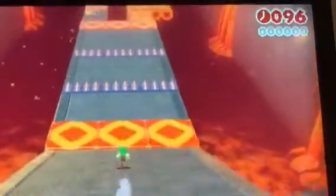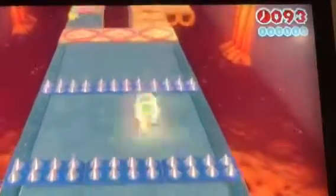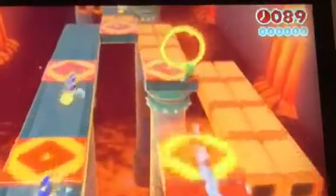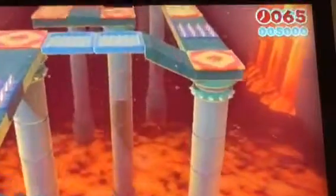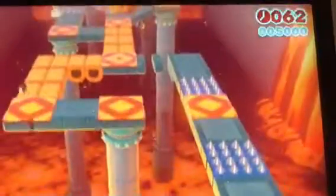Luigi, being the one who jumps really high, can take a more risky path involving multiple shortcuts and cheats. As you can see, you can jump through the gold rings on the level, take the spike paths if you want, go to the middle path if you want. You can even jump over this hole here, and then take a huge shortcut this way — and that way also. The possibilities are pretty much endless for Luigi, making him a really fun character to use on this level.